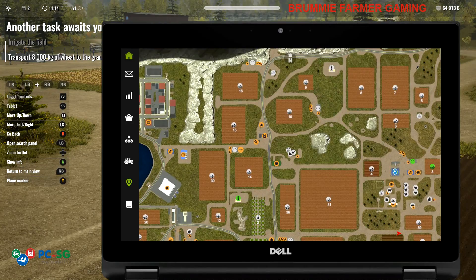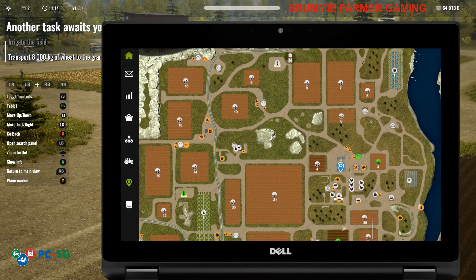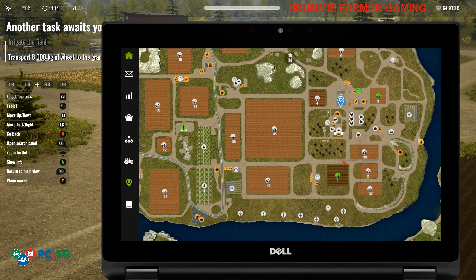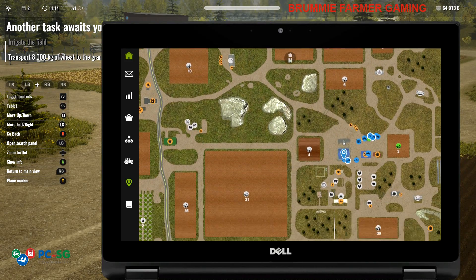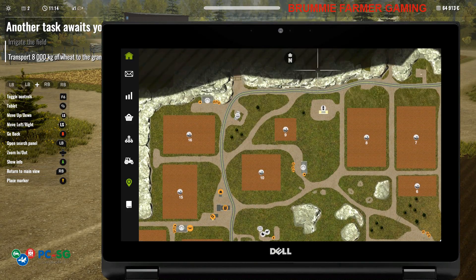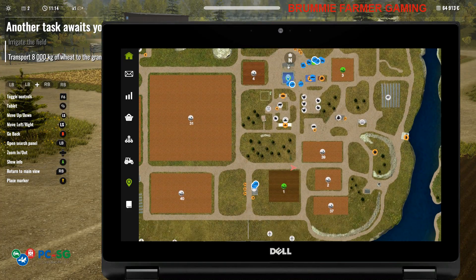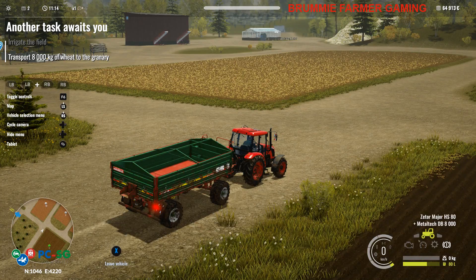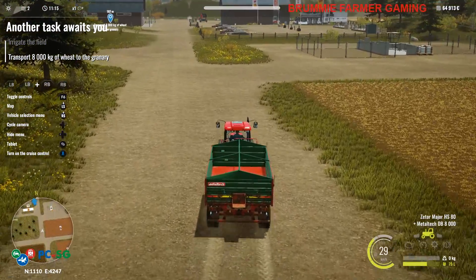It doesn't look like we have any tasks available. We do get a task to do the apple orchard at some point as well. I thought there were more tasks around but I can't see any. Maybe it's like Farmer's Dynasty where the tasks come at a later date. It looks like we can't do anything until we've done this other task where we've got to transport the wheat.